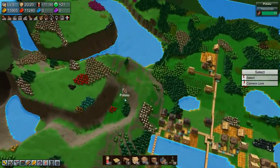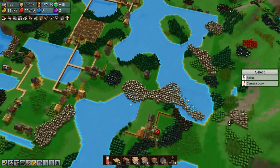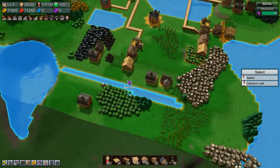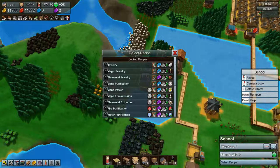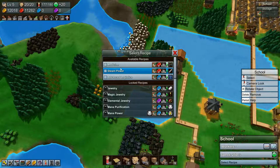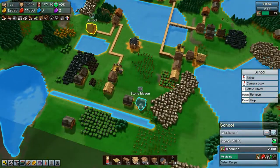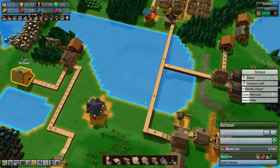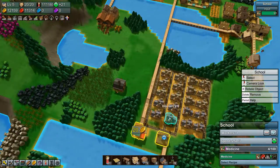We found all the temples, which is really nice. I think that's all there are - I think there are three and not actually sure there are any more than that. The research for mining completed basically just as I started the game up, so let's get started on medicine.